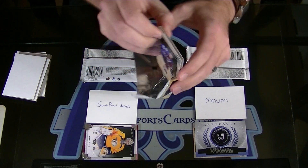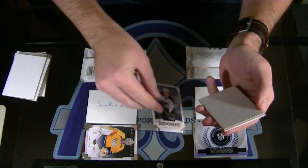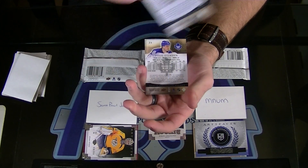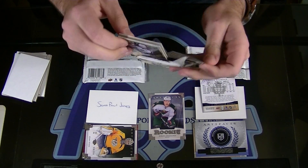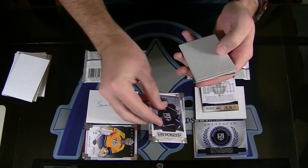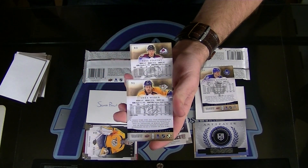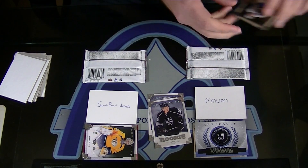MNUM, you need this one to make it interesting. Mikkel Granlund, rookie, to 9-99. Three base cards in this pack — 21, 28, and 36. So 21, Dougie Gilmore. Tyler Toffoli to 9-99. Card to beat, 21. 83, 43, and 91. It is tied up, 2-2. MNUM wins that one with Doug Gilmore, number 21.